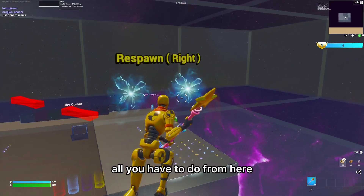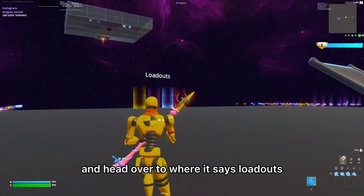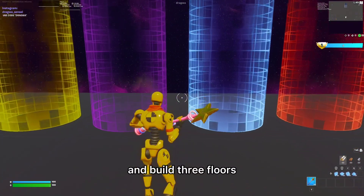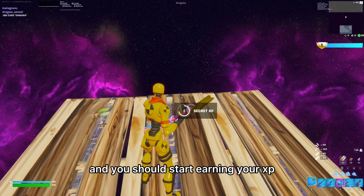Once you're in the map, all you have to do from here is go into one of these rifts. Then you want to turn left and head over to where it says loadouts. Go in between the blue one and the purple one and build three floors. Then you should see a button. Interact the button and you should start earning your XP.